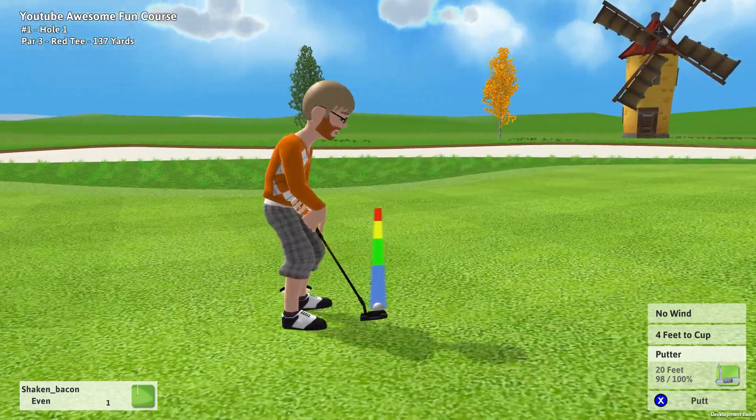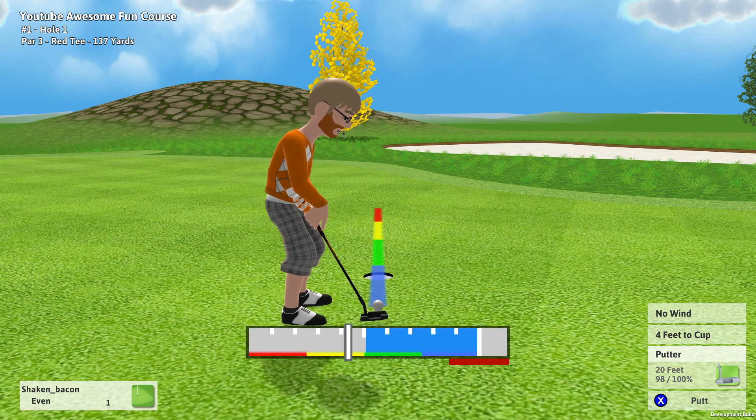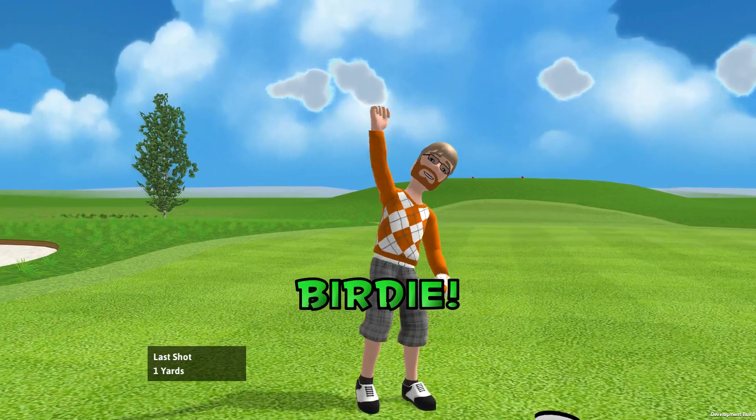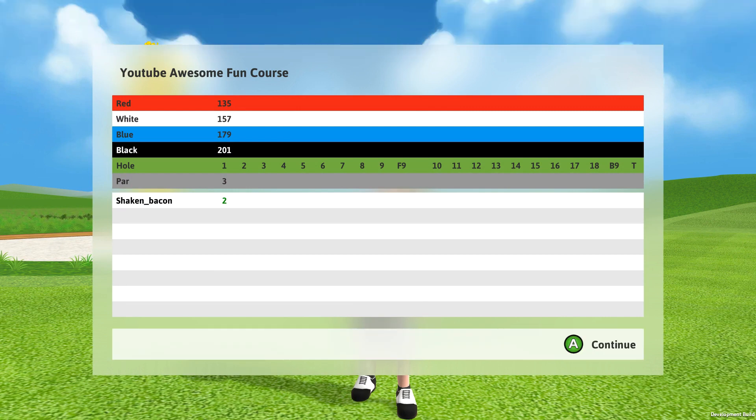Pretty plain course for now, but we will definitely add on that in future videos. That's the golf designer for now. We are going to make more videos in the future — there is a lot to talk about with the course designer. You can make pot bunkers, you can make bridges across water, there is a ton to talk about. We just want to get a quick video out there showing the basics. Thanks for watching. Stay tuned for next Feature Friday — we'll be talking about something new, not quite sure what it is yet. If you have any questions or comments, please leave them. See ya everybody!